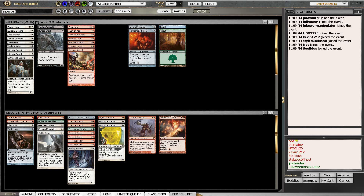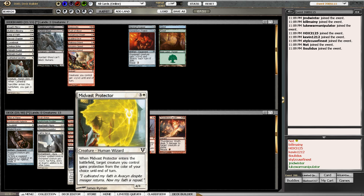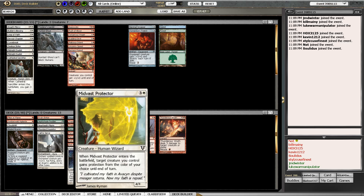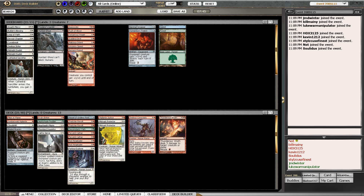If we're at the point where on turn four we've got our opponent down pretty low and he's just starting to stabilize, that could be the guy that pushes us through turns four and five with maybe our Riot Ringleader, giving them pro-whatever their blocker is. So that could really push us through to end some games - I think he's a good play here.